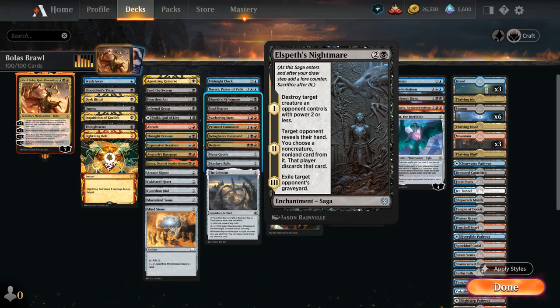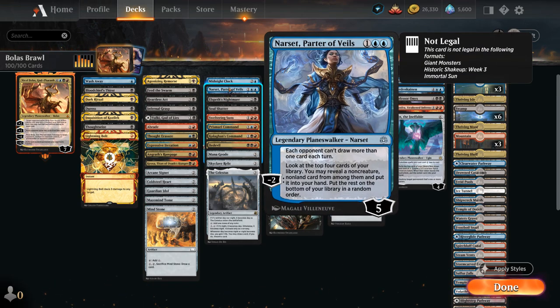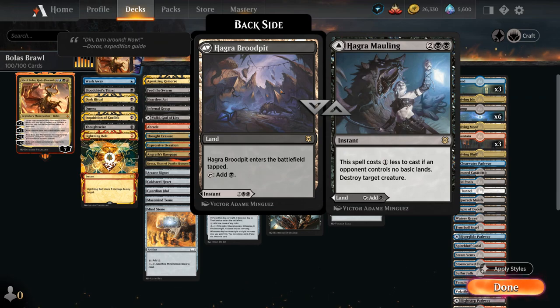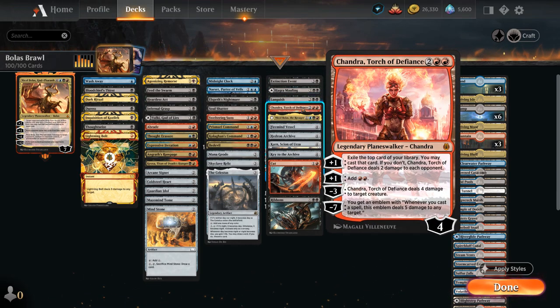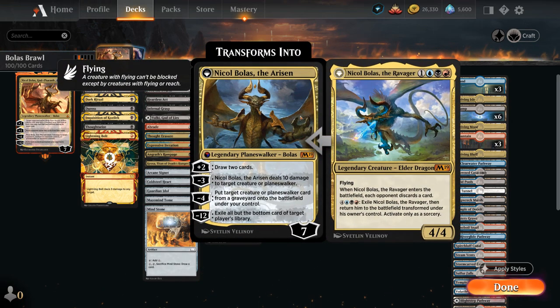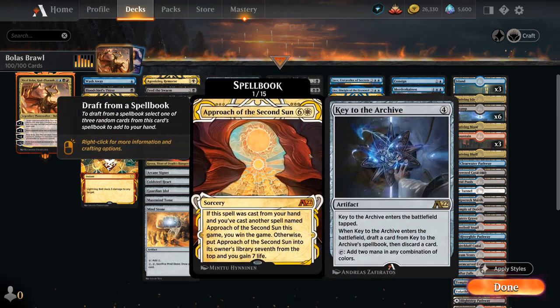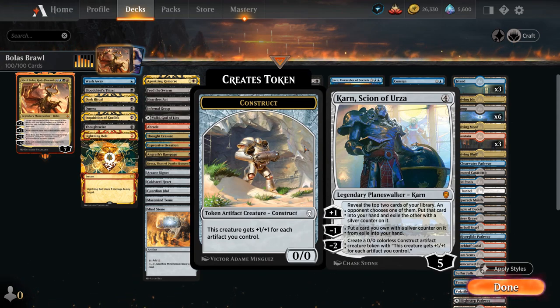On the second chapter, Elspeth's Nightmare makes the opponent discard a non-creature, non-land card. Narset is also very effective, especially against opposing blue decks. At 4 mana there's Extinction Event and Languish as additional sweepers. Hagra Mauling can be a land or a removal spell. We've got Chandra, Torch of Defiance as removal, card advantage, or ramp with the second plus 1 adding double red. One of our few creatures is Nicol Bolas the Ravager, which makes the opponent discard when it enters, and for 7 mana we can transform it into Nicol Bolas the Risen. We also have Firemind Vessel, Hedron Archive, and Key to the Archive as additional 4-mana ramp artifacts. Karn, Scion of Urza can provide card advantage with a plus 1, helps hit land drops, and can make artifact tokens with a minus 2.